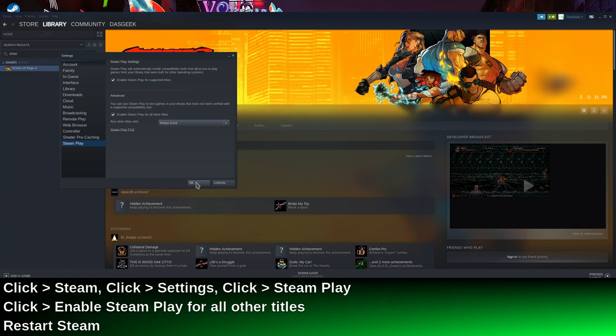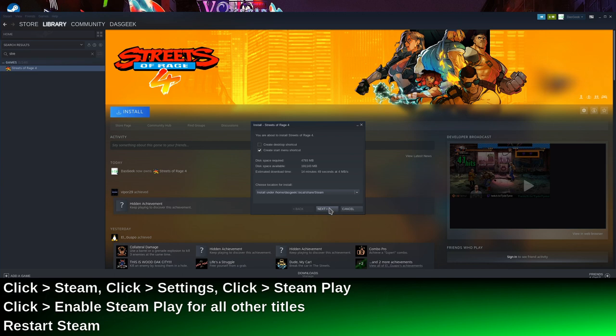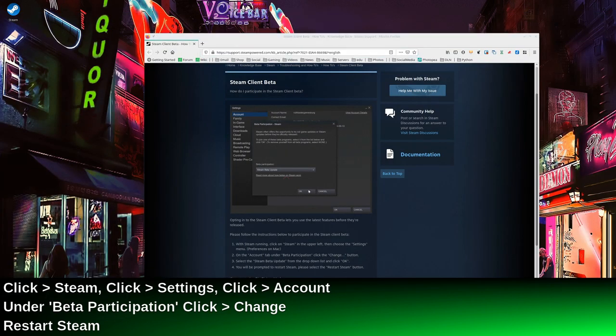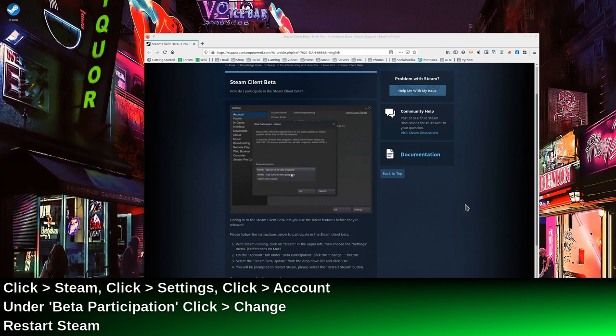The current version is 5.0-6, but we're not going to be able to use that. That will allow us to install the game, but it will not allow us to play the game. We need to set up the beta version, or the testing version, to do that. This screen's flashing by here — I'm going to have a link in the show notes. You go into your settings.